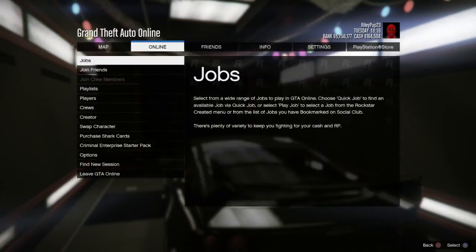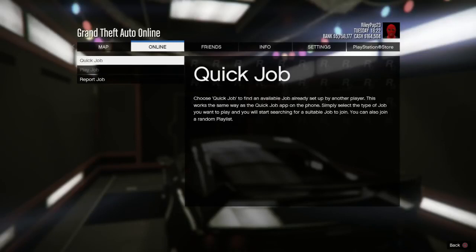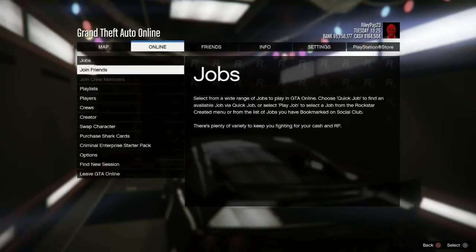To start this off, you want to make sure you're inside your MOC and you're in your bunker with a stock Elegy. From here, just hold L2 and Options and release the two buttons at the same time. If you do this correctly, when you go to Jobs, then Quick Job, then Play Job, it will be grayed out, just like shown on screen.